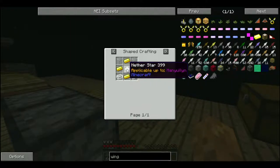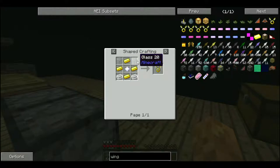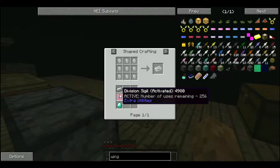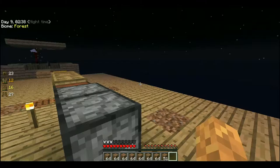We just need to get a nether star, and some — a division sigil, and an iron ingot, and a diamond. Yeah, I know how it works.